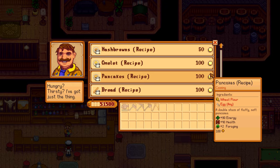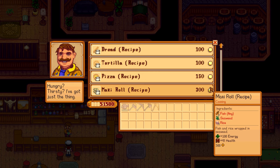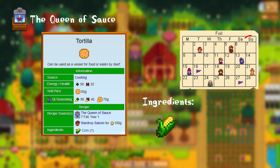21st of Summer, Year 1: maki roll. For the maki roll you need 1 type of any fish, 1 seaweed, and 1 rice. This recipe is also available at the Star Drop Saloon for 300 gold. 28th of Summer, Year 1: bread. For this you only need 1 wheat flour. Also available at the saloon for 100 gold. Day 7 of Fall, Year 1: tortilla. For the tortilla you need 1 corn. Also available at the saloon for 100 gold.